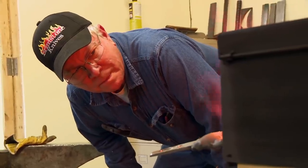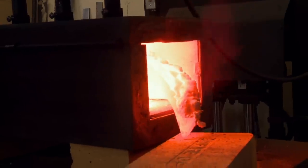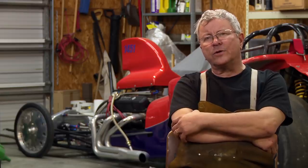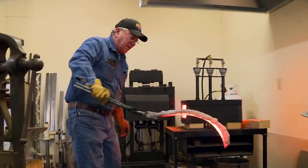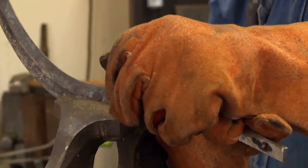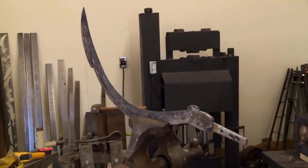So I'm going into the heat treat. It's so long, but it's not going to work. My forge — you can't heat the whole blade at one time. You have to kind of drift it in and drift it out. It's kind of a chore, but it's all I have. That's not hard. If you don't have a hard blade, all you've got is a real pretty piece of steel that looks like a knife.